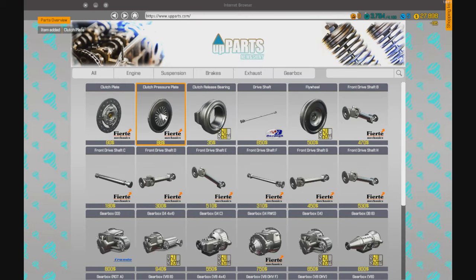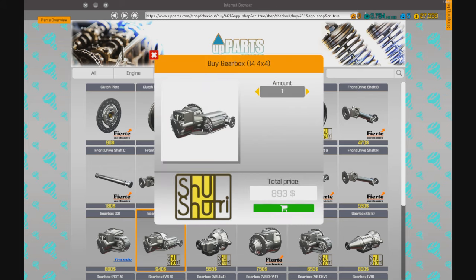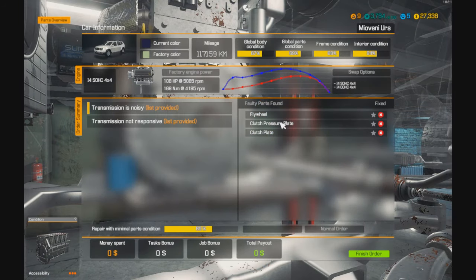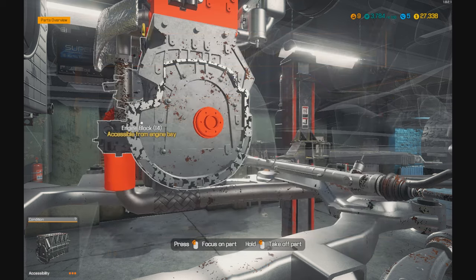Of course I forgot to see what kind of transmission that was — it was like 4x4, i4 4x4. You know what, let me go check. I don't want to buy the wrong thing and waste 900 bucks. i4 4x4 — there it is.